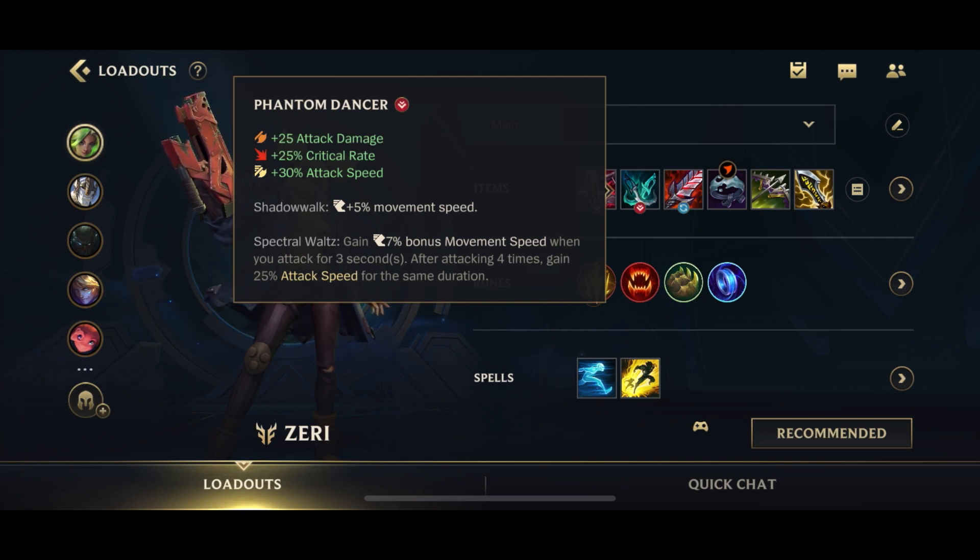Zeri's most important stats are movement speed and lifesteal. With all the movement speed, you can kite around fights and run in and out, kiting people down and blasting people.